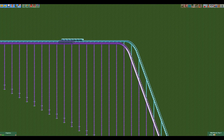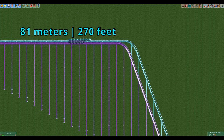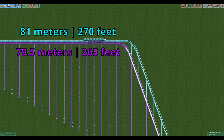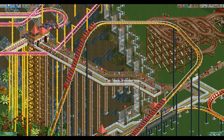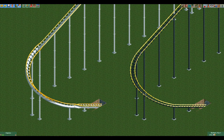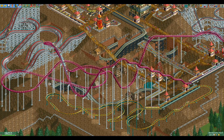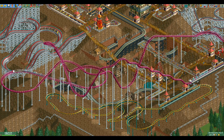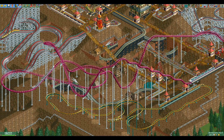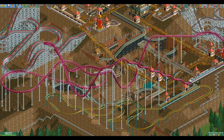Earlier I mentioned the high support limit. It is indeed higher than that of the hyper twister but only by one unit, so for most practical purposes they are the same. After this it goes downhill for the hyper coaster. First off, the hyper coaster does not have access to sloped banked turns. This makes it harder to keep your lateral G's in check and it limits your options, especially as the hyper coaster is designed to go very fast most of the time.